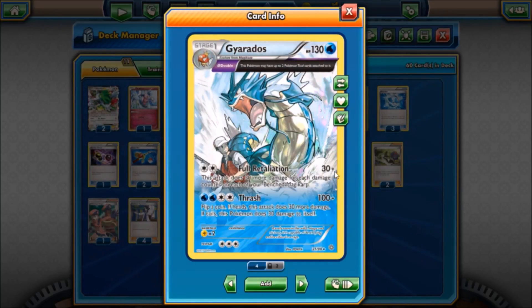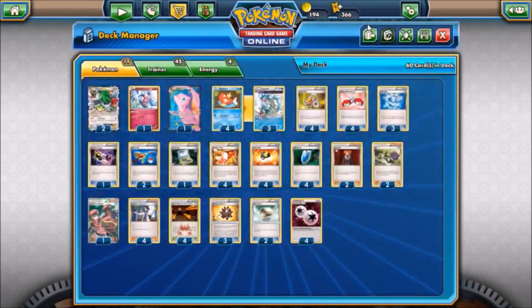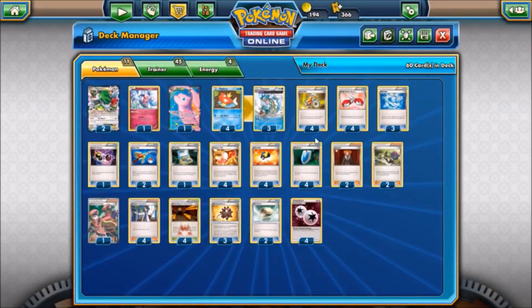We're using Full Retaliation, so we need Magikarps — which have always had 30 HP — on our bench with a lot of damage counters, meaning probably 20 damage apiece. How are we going to make that happen? That card is Team Magma's Hidden Base, which states that whenever a player puts a Basic Pokemon other than a Team Magma Pokemon from the hand onto the bench, two damage counters go onto that Pokemon. So every time you bench a Magikarp, two damage counters accompany it. We can have three Magikarps on the bench, and then the fourth one would be under Gyarados, meaning we could do 210 damage — almost enough to knock out some of the bigger Mega Evolutions.